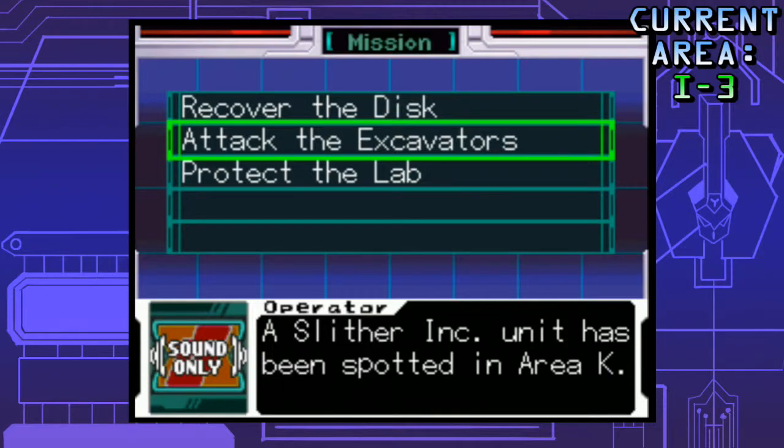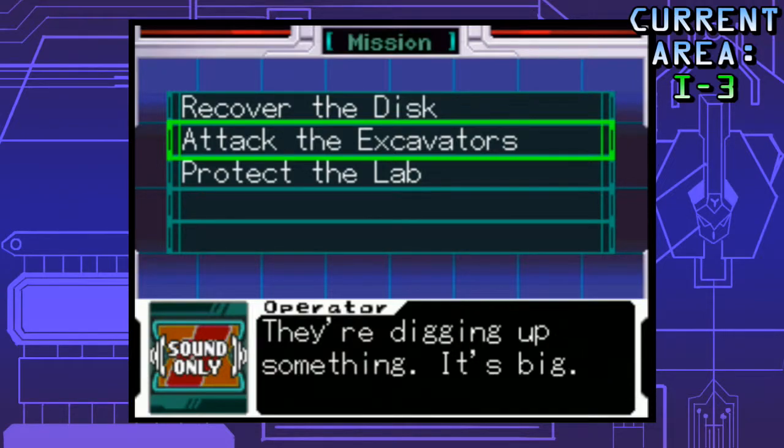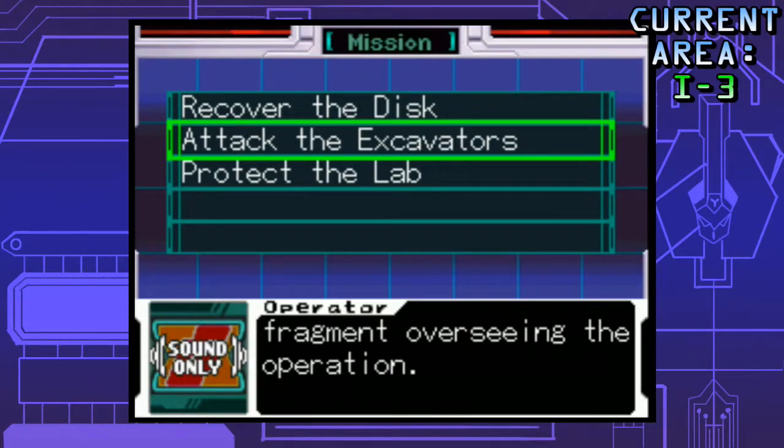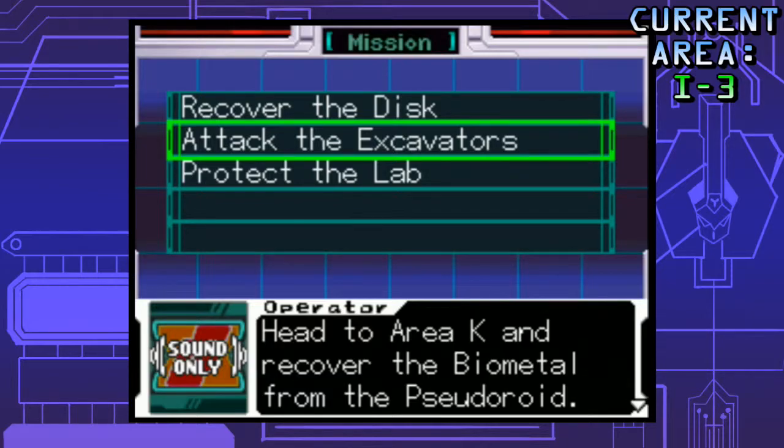A solar ink unit has been spotted in Area K. They're digging up something — it's big. There's a pseudodroid of the Biometal fragment overseeing the operation. Head to Area K and recover the Biometal from the pseudodroid.